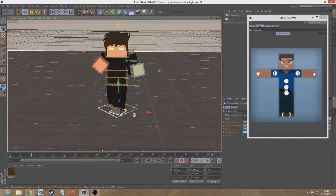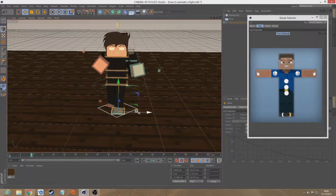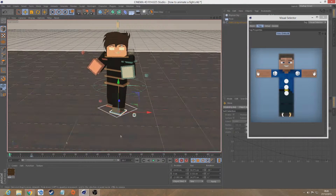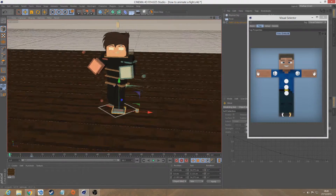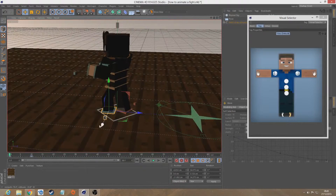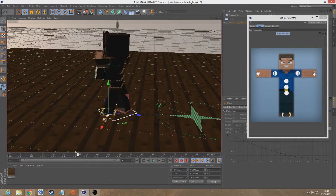I'm going to rotate his foot again because otherwise it looks wrong. If I go to 0, his foot is way out of place. Let me move that to 0 for a minute and adjust it. It needs to go like that — it needs to be a bit like that. See, it's looking better already.